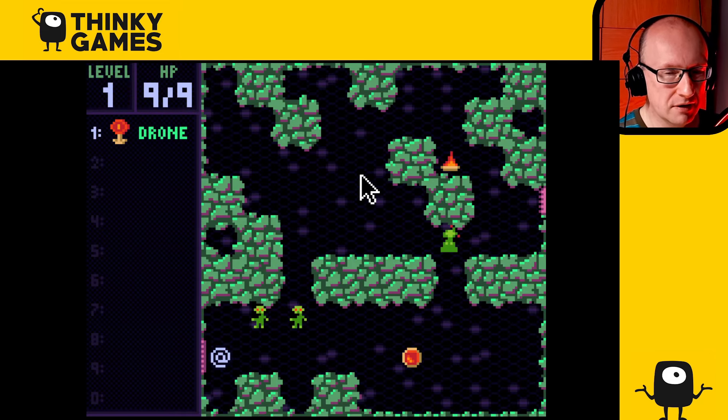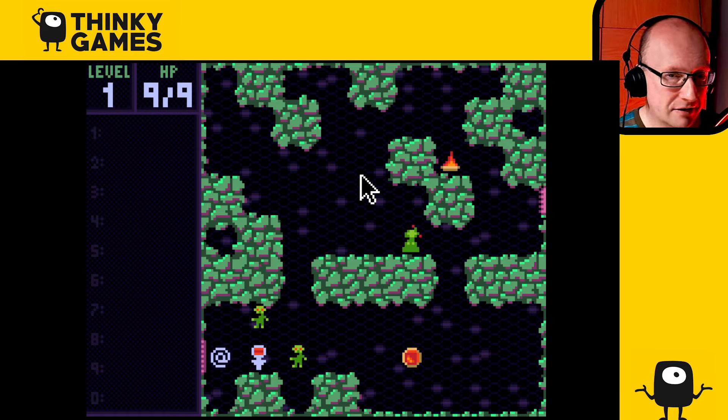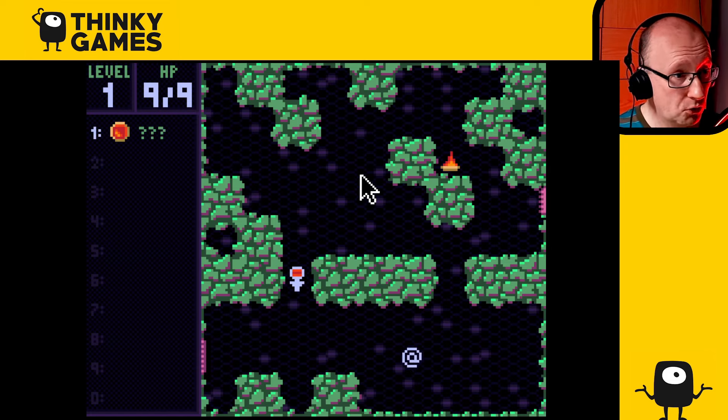Zaga 33 - you start there and it's turn-based, as every good roguelike should be. You've got one item which is the drone, so I'm just gonna use the drone here and it basically attacks stuff for you. All the enemies take two hits, you have nine hit points, and then you pick up more items and you don't know what they are.